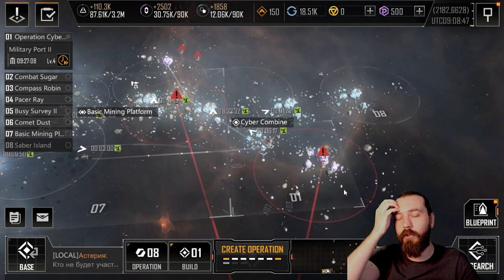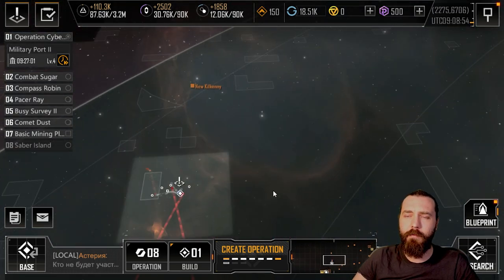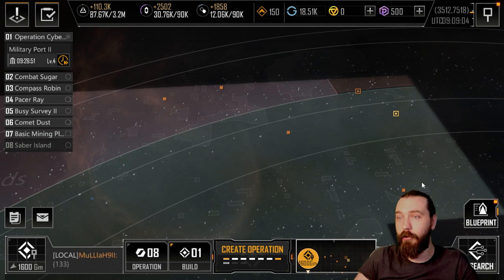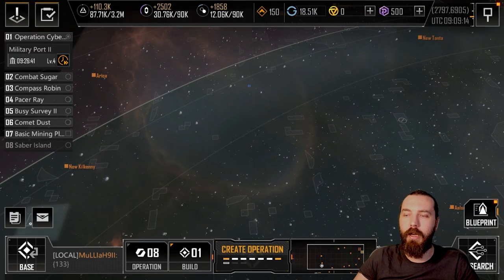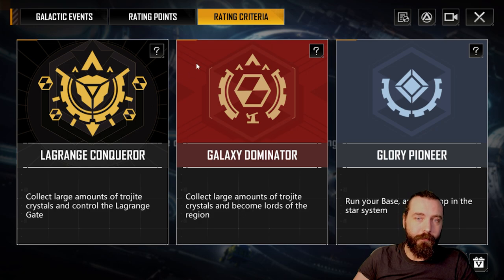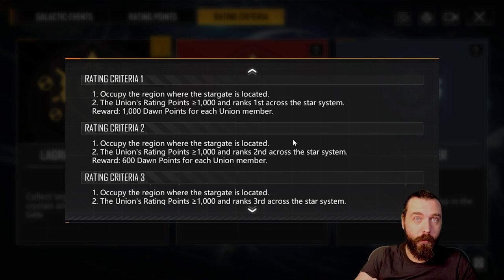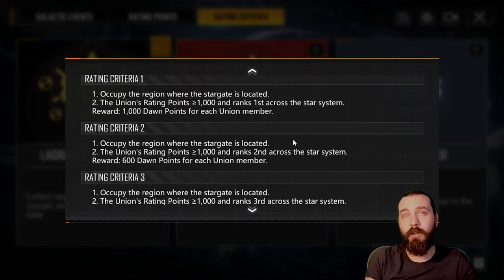There is now more reason than ever to attack enemy bases. It's an interesting dynamic - because occupancy no longer matters, people may just try to grab the cities they want and control single points, then grab the Lagrange gate for Conqueror status. For Lagrange Conqueror you need 1,000 rating points. Since 10,000 trojite equals one rating point, a solo player must do 1,000 deliveries - but a 100-man union only needs 10 runs each.